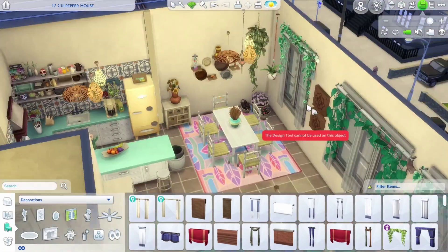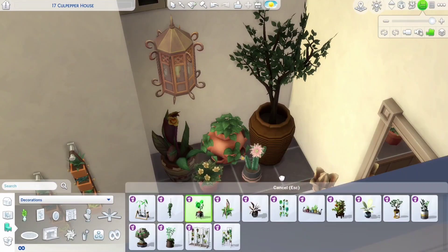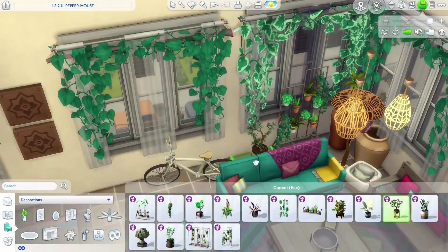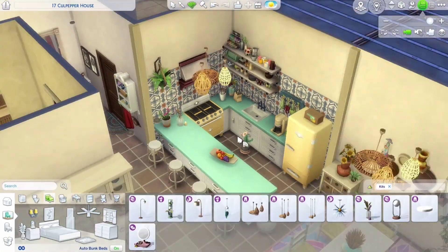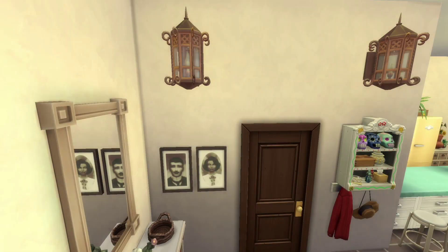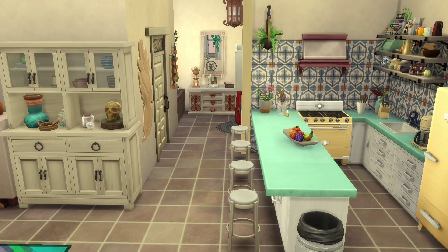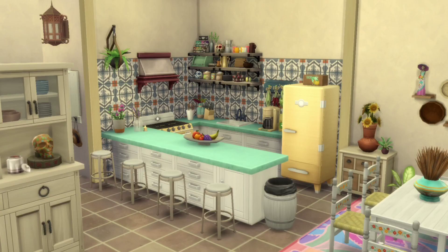I think this apartment looks more like a hotel or a commercial venue than it does a house — the ones I have seen aren't exactly in this style. But I still like it, and if you would like to have it in your game you can download it from the gallery. You can find me as Veranio. Thank you so much for watching, I will see you next time!